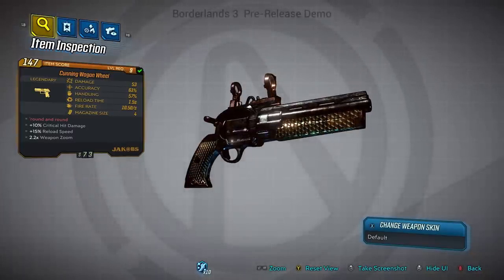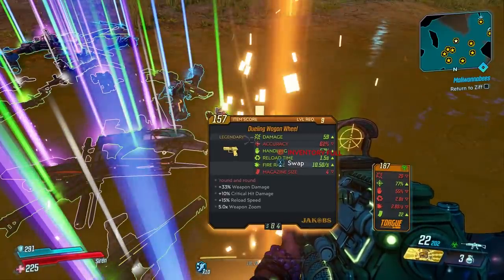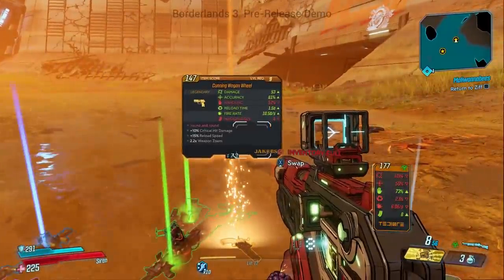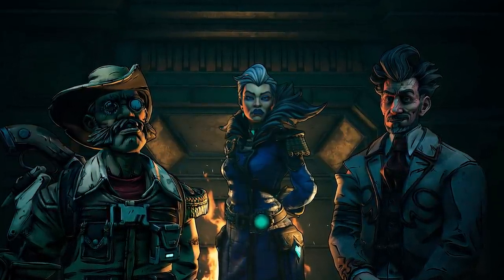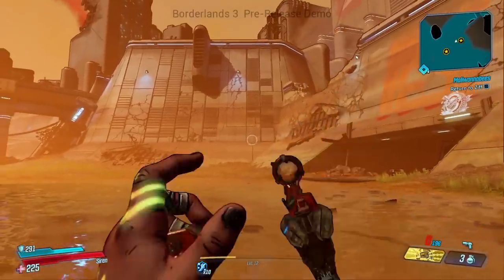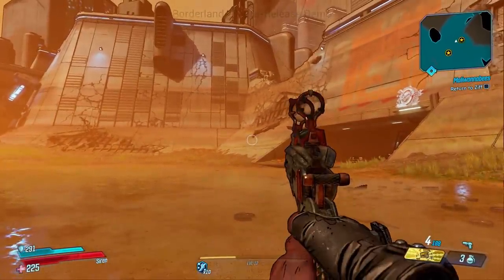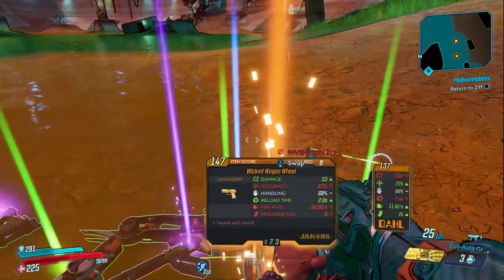Like almost all other legendary items, at the time of recording this, we do not know who can drop this or even if it's a world drop. From what we've seen in the trailers, we do know that Hammerlock returns, but also his sister is there, and another gentleman whose identity we do not know yet. So it's possible that this is an item that might drop from whatever planet or area that they're in, as Jacobs is the manufacturer most often associated with Hammerlock. But obviously this is just me making a wild guess.